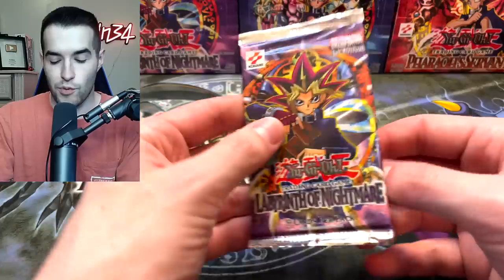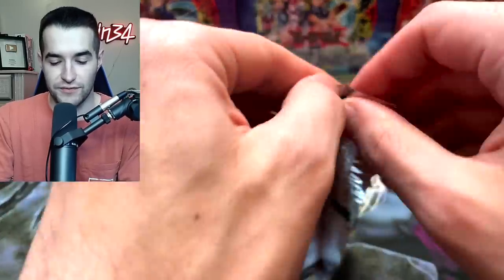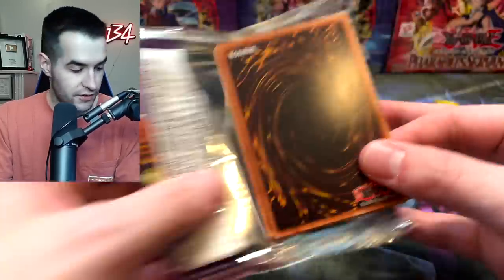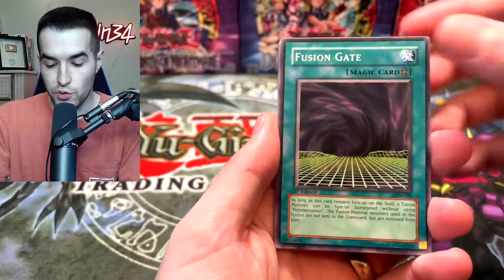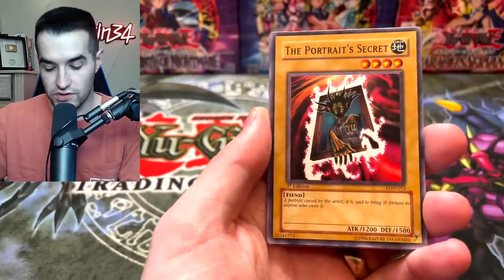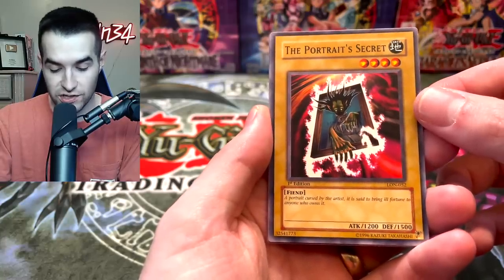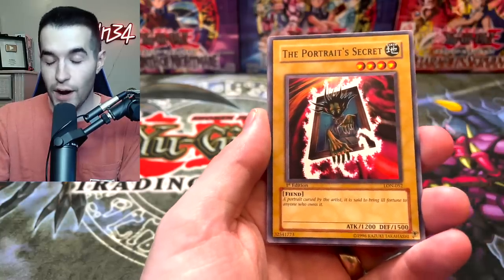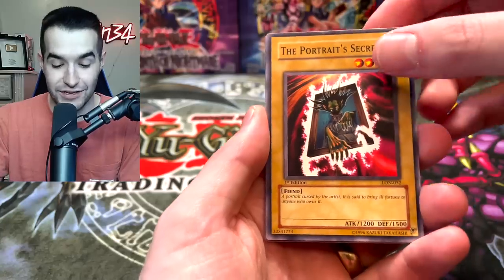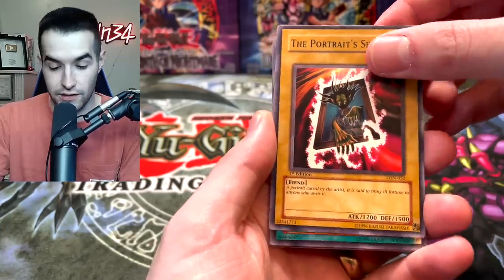Let's go to another Labyrinth of Nightmare First Edition — can we finally get an Ultra Rare out of these five packs? We have the Fusion Gate, maybe Okutai, and the Portrait Secret. That guy is so creepy — a portrait cursed by the artist, said to bring ill fortune to anyone who owns it. I mean, just walking around at night, you had to go to the bathroom and walk by this thing — that's scary enough.